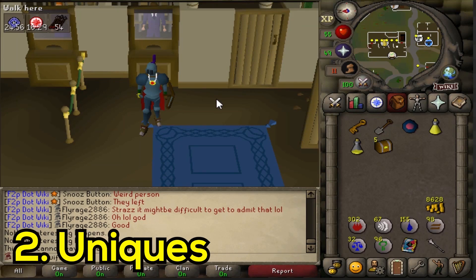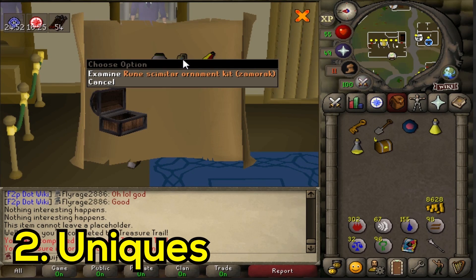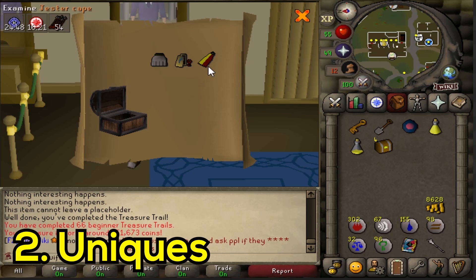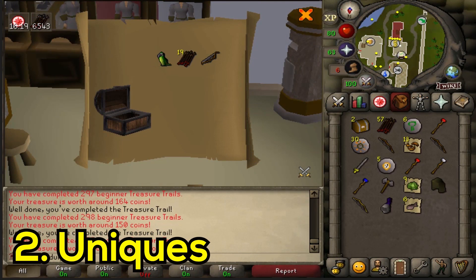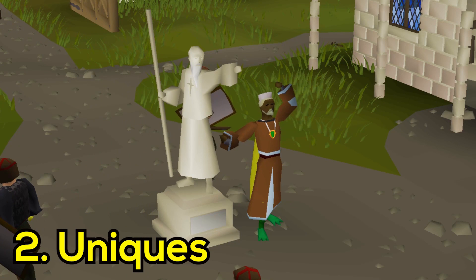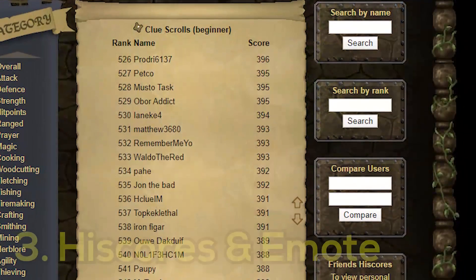Second: uniques. Where regular accounts normally sell their uniques, Iron Men may collect them for keeps. Since it's not possible to buy these as an Iron Man, it is the only way to obtain them. So if you've always wanted the cute shoulder parrot, I wish you good luck. Even some ultimate Iron Men may hold on to some nice rares, although they have to make sure the items don't take up too much inventory space.